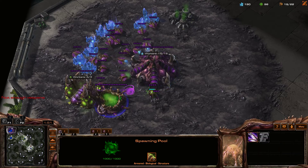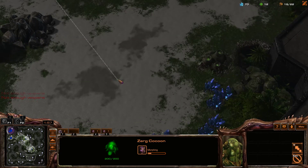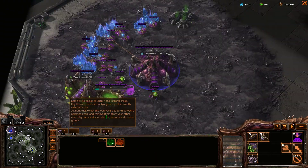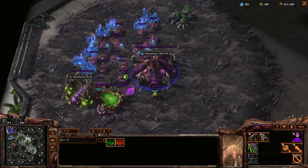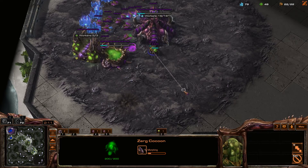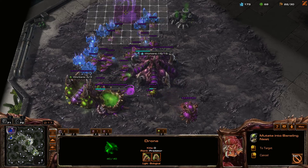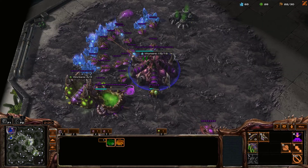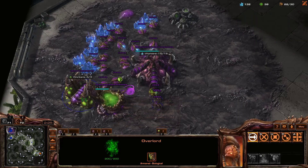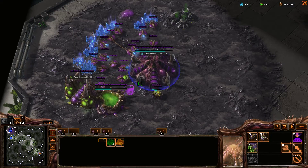I want to make my Zergling speed upgrade as soon as I have 100 gas. I'm putting Overlords outside my opponent's base so I can see when they have units leaving. I want to make a couple Zerglings very shortly, and start a Queen so I can use the ability to produce more larva. I want to make a Baneling Nest just for early defense and possibly early offense. My opponent did make a hatchery first, so I could actually go over there and mess with that a little bit with my Zerglings.